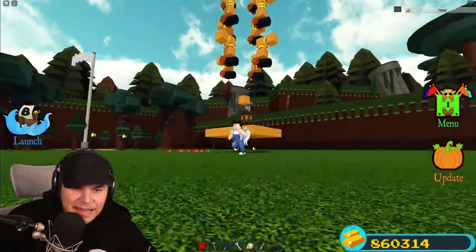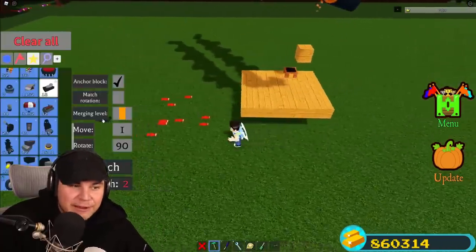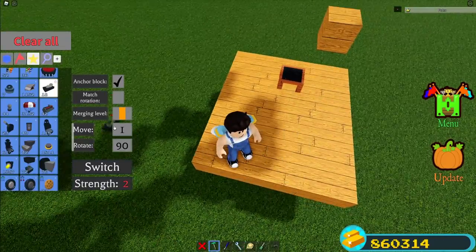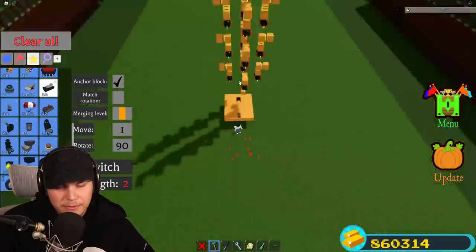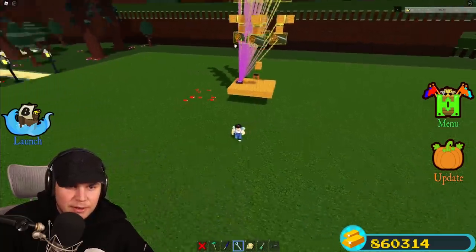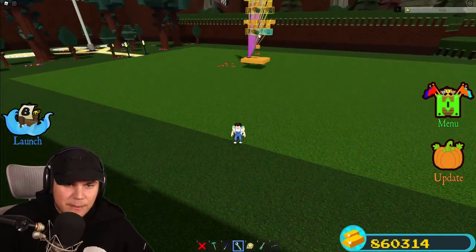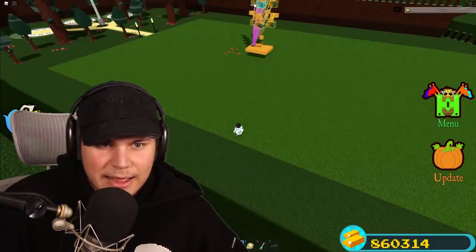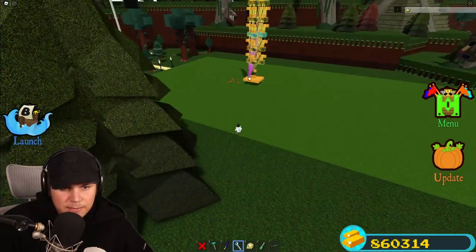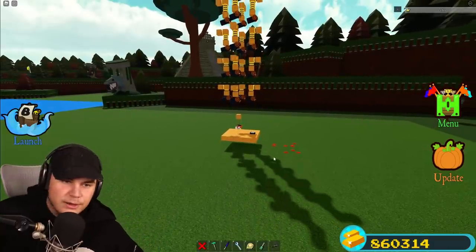This is where things are going to start getting insane. I'm going to place a lever right here. One of the things I'm going to have to do is unlink every cannon from that lever - I'll have to walk very far away to unlink the cannons, because if I stand too close I'll actually activate the cannons. Unlink all of those - perfect. Now when we click this lever it's pretty much only going to do the pistons.